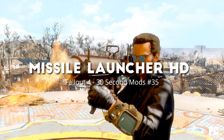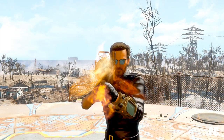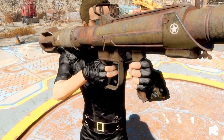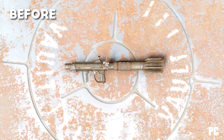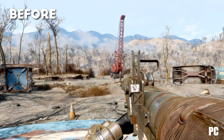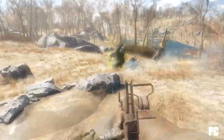Hi guys, and welcome to 30 Second Mod. Today we have Missile Launcher HD by dpilari. This mod is very self-explanatory — it's a retexture of the vanilla missile launcher, available in both 2K and 4K textures. dpilari has been releasing a ton of mods over the past few months, all of which are really high quality. It's always nice to see vanilla items being retextured, adding something fresh and new to your game.